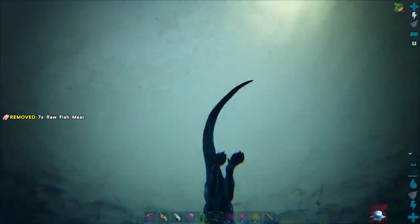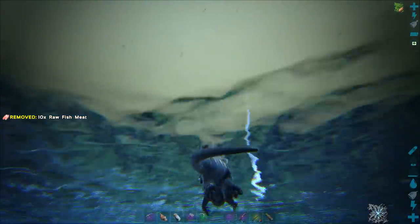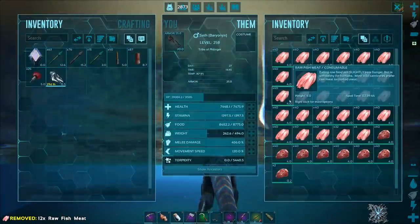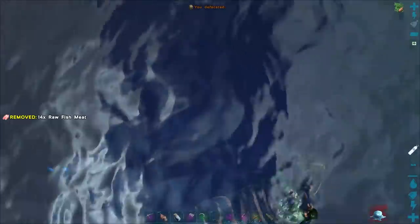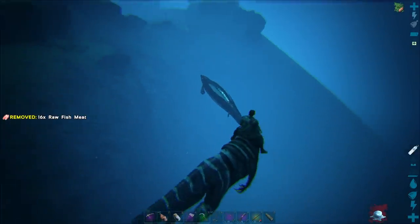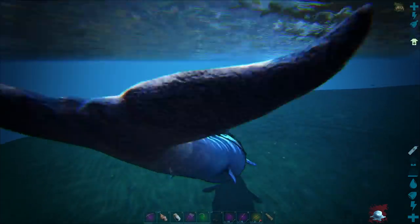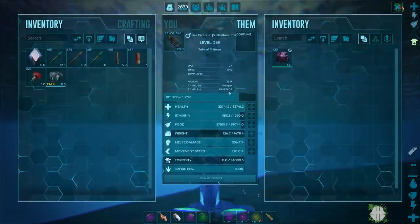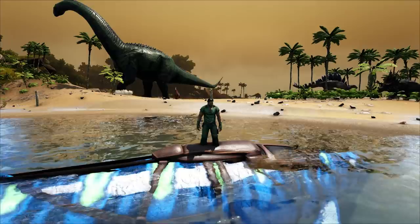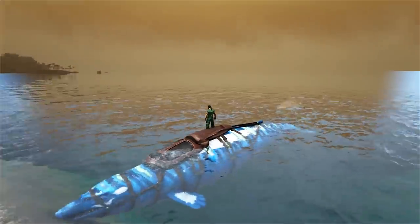Are they absolutely required for going underwater? No, not at all. But if you want to do everything on one dino underwater, a Basilosaurus is the tame you want. Once you get one, breed them and get 100% imprint on it, it becomes even better. You can solo the underwater caves, solo Alpha Mosasaurus, solo Alpha Tusoteuthis — they're that impressive.